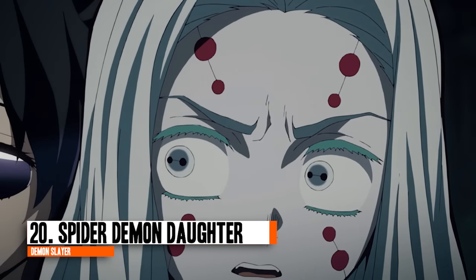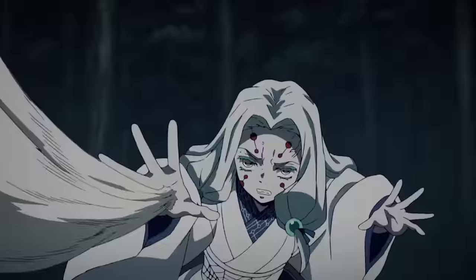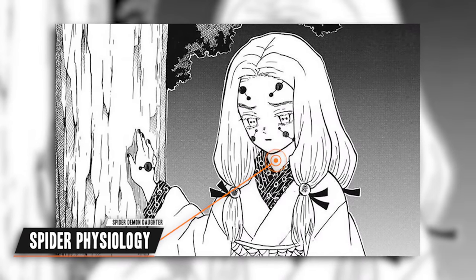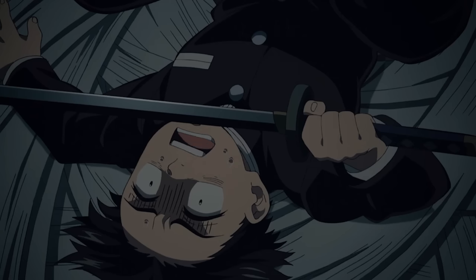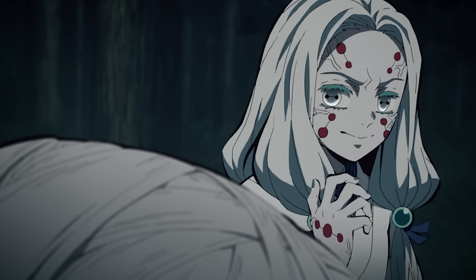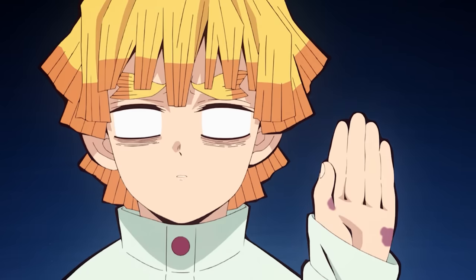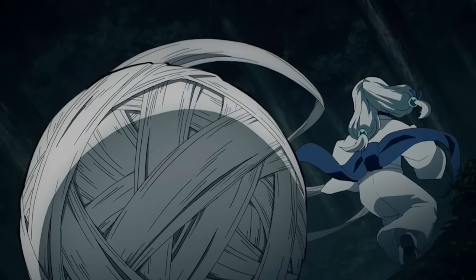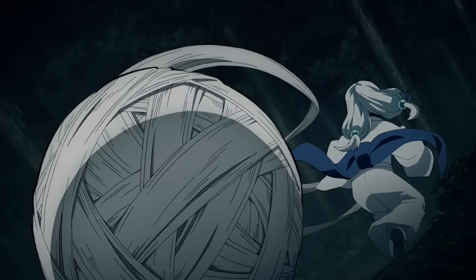Next up is the Spider demon daughter. She initially grouped with Rui as a lone demon, eventually becoming part of his demonic family as his older sister. Her blood demon art is known as Spider Physiology, where her body takes on a spider-like form. She also has silk manipulation, allowing her to manipulate threads made from her own cells in a fashion similar to silk that forms a cocoon. Despite being extremely soft, her silk is stronger and more durable than metal — even a normal demon slayer can't cut it with a Nichirin blade. She can also generate acid from her own blood and flesh that easily dissolves a person, though the process is a little slow.